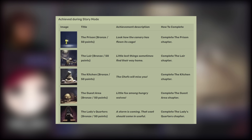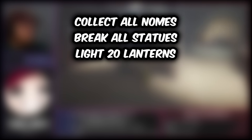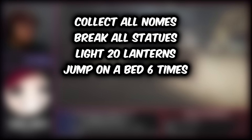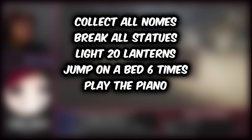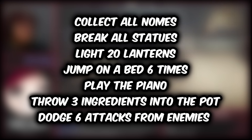There is a total of 22 achievements to get in this game. Some of them are unmissable story-related ones, but in order to get all of them, I would need to: collect all gnomes, break all statues, light at least 20 lanterns and candles, jump on a bed 6 times, play the piano, throw 3 ingredients into the pot in the kitchen chapter, dodge 6 attacks from enemies, and do all of this while beating the game in under an hour and without dying. And that's just the main game, not including the DLC.